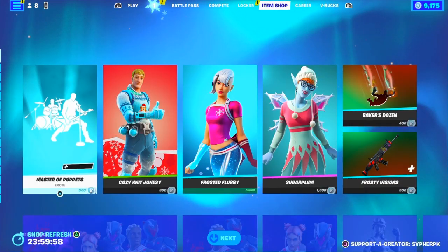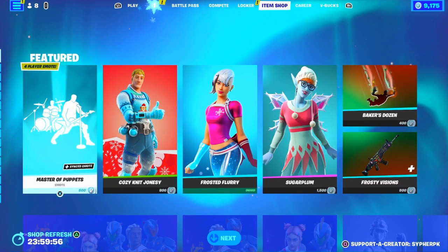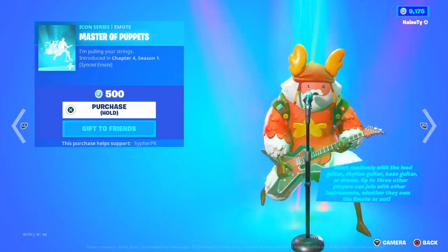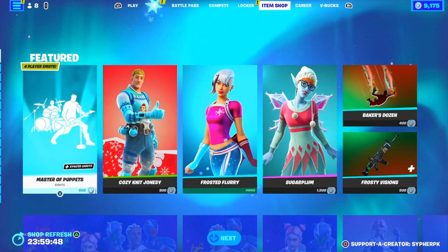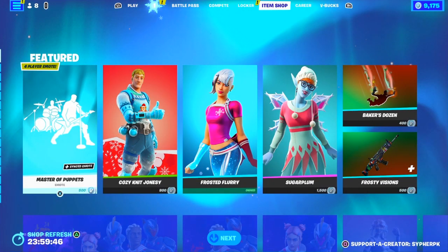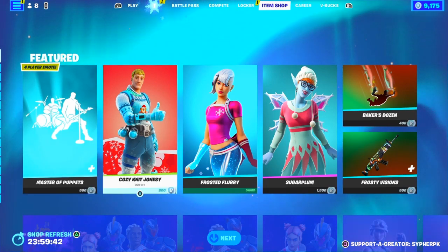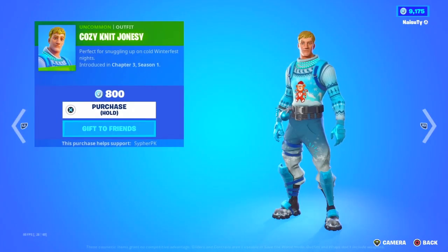We got something new — I think we got a starter pack, and I was talking about it in that video. We also got something else new today: we got a match with a puppet emote. Let's see what it sounds like. Oh, it is synced as well. I believe it's copyrighted so I'm not gonna play it for long, but that is cool — it's a synced emote. Knitted Jonesy is back.